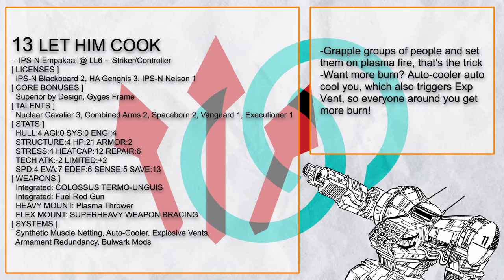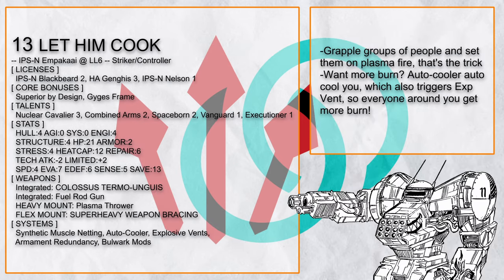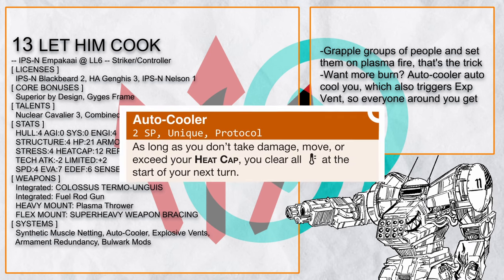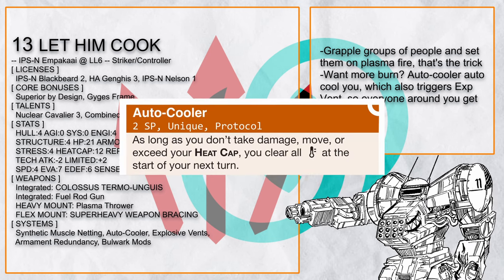Let Him Cook is also another Ampaka that gets quite hot. You basically just grapple enemies together and then cook them up with your plasma thrower — a one-two combo to make sure they get quite grilled — with Auto Cooler to cool you down passively and Explosive Vent to take advantage of that.